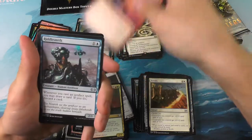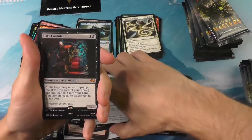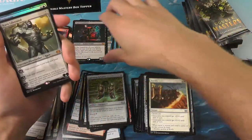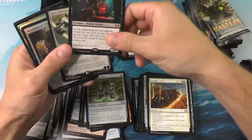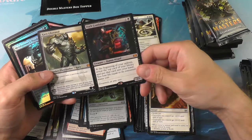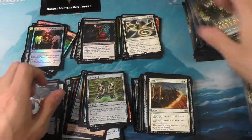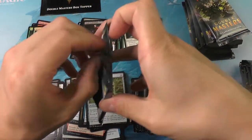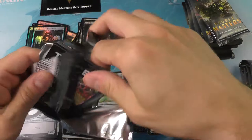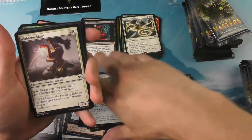We got a Lightning Greaves — always love to see that — a Dark Confidant, and a Karn Liberated. There it is, the fabled double mythic pack! Very exciting to get one of those. I'm not sure about the Dark Confidant value, but Karn — I'm getting my names mixed up — Karn is a good pull for that mythic slot.